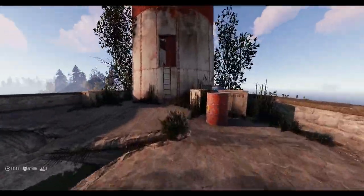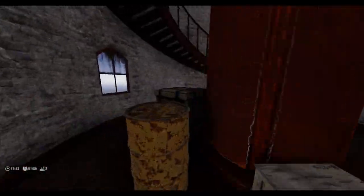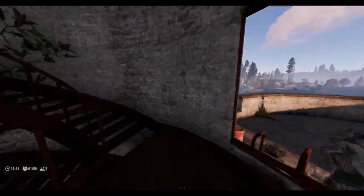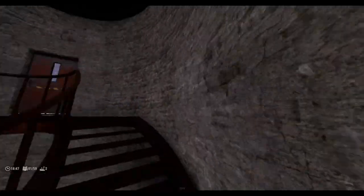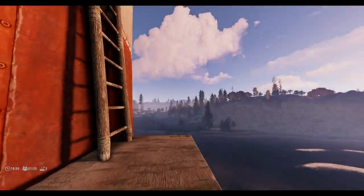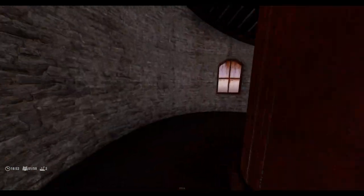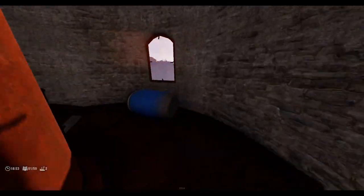I recommend going up there, looting all that, then coming to the recycler — or you could recycle while you're going up there, it's up to you. You go up here, there could be a box here. Go up these stairs, out through this door — beautiful view. Go up here, crouch in, and sometimes there's a box here. Up these stairs.